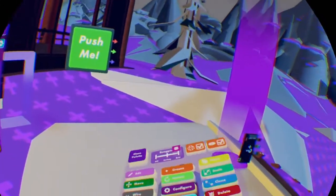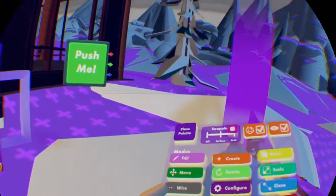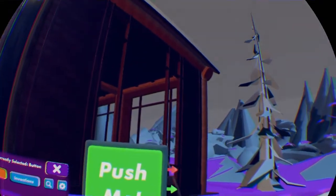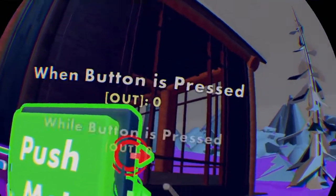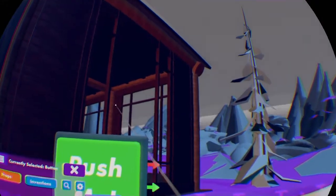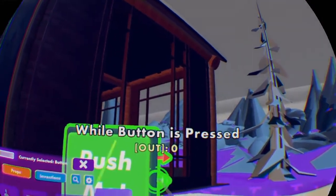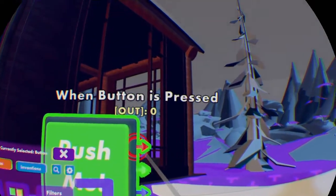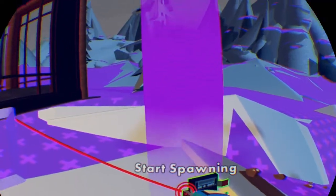Now what you want to do is go back to your Maker Pen menu. You want to go to Wire. You want to wire — well, technically it can be any button. I personally like to do the red, which means it will send a signal when it is pressed. But you can also do while the button is pressed, and you can also have when the button is released. I just like to do red because that seems like the best, at least in my opinion.